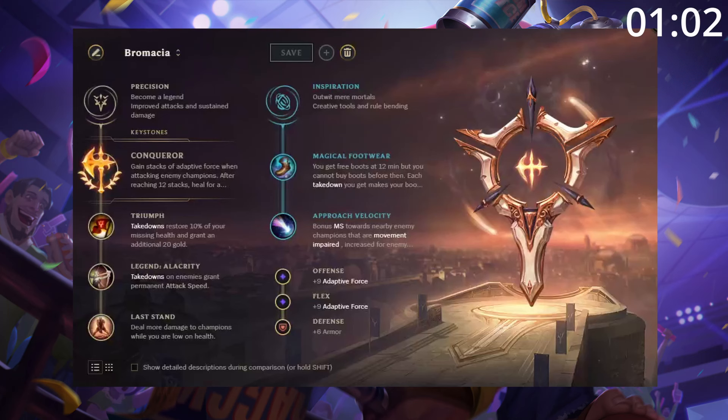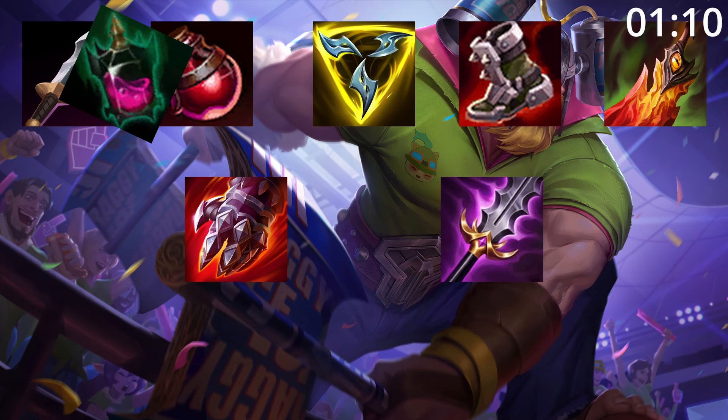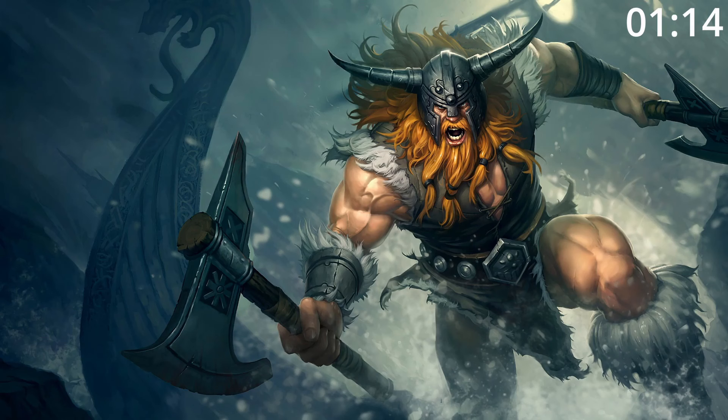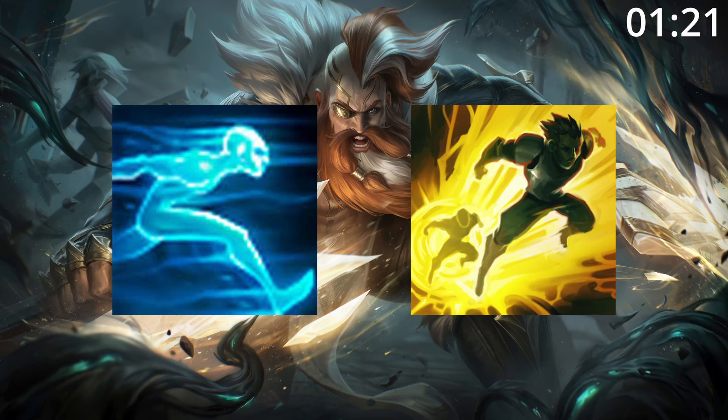For masteries, take this — it lets you run people down. For build order, start Blade and Pot or Corrupting Potion. Follow this up with Triforce, Tier 2 Boots and Death's Dance. After this, Stridebreaker and Mordekaiser's are great pickups, before finishing a build with any of these. For skill order, start Q, then E, then W, before maxing Q, then E, then W, taking ult whenever you can. For summoners, take Ghost Flash or Ghost Ignite.